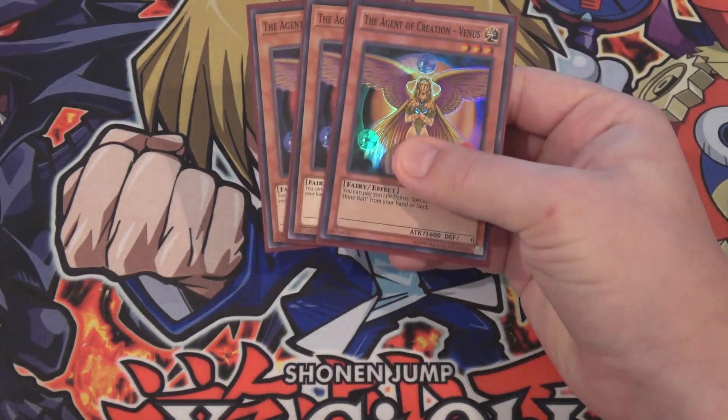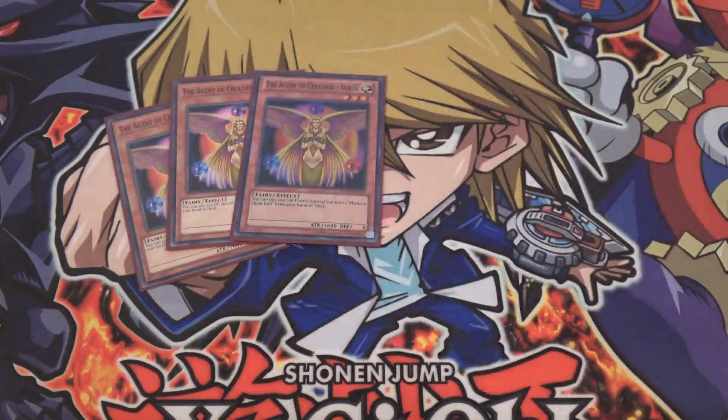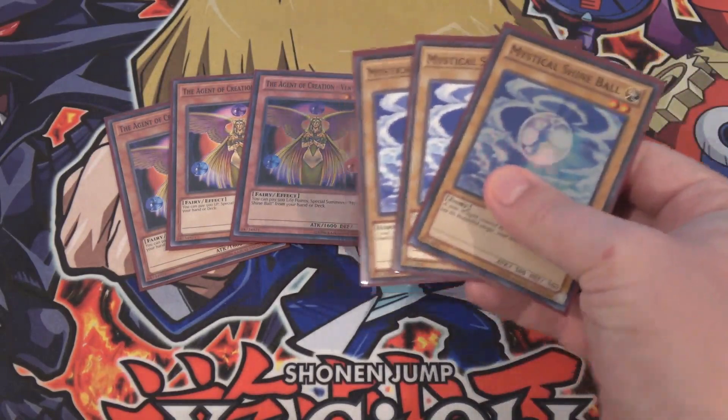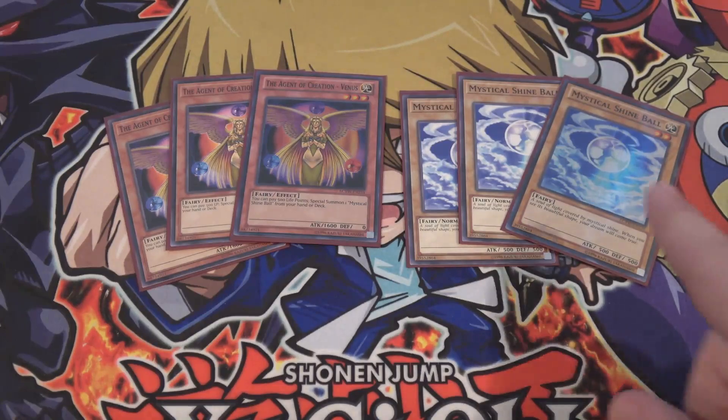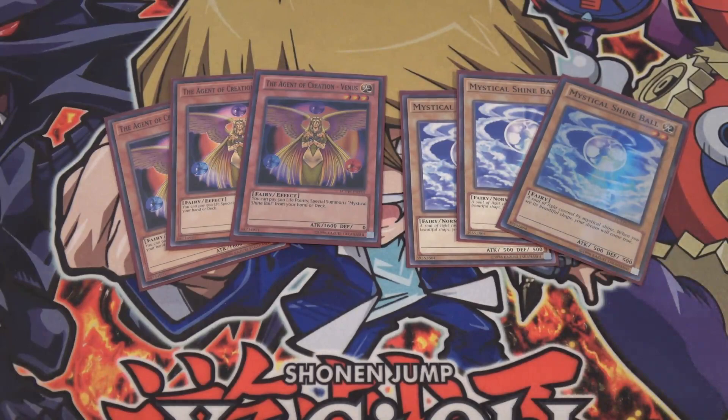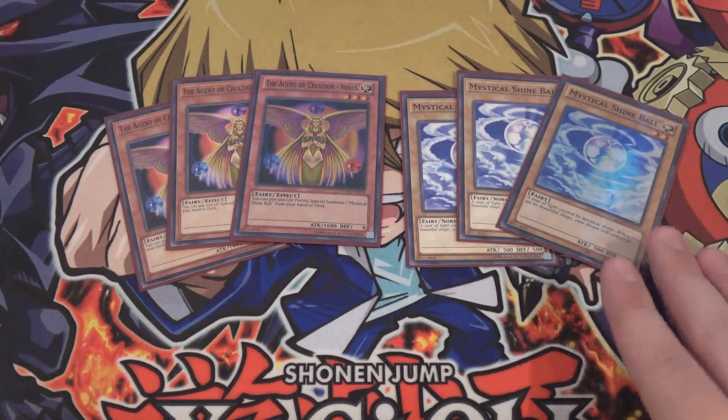I'm also using three of the Agent of Creation, Venus, and three Mystical Shine Ball. These form an engine to help you Link Summon quicker — you can get Mystical Shine Ball out there easily and go for Link monsters. This engine works in a lot of decks, but I really like it here because of the normal monsters. Mystical Shine Ball is a normal monster, so it works really well with this deck more than most Link engines. You use Venus, pay some life points, get more monsters out to Link Summon with.